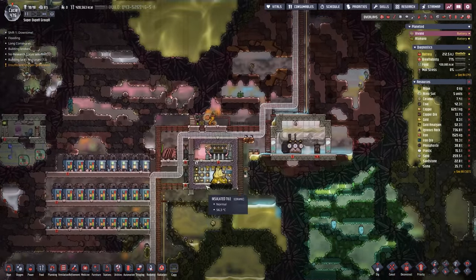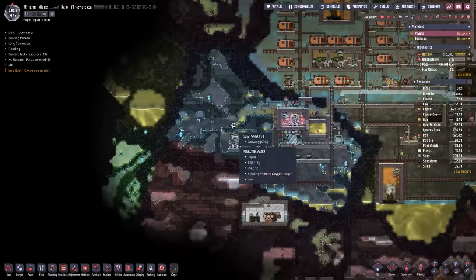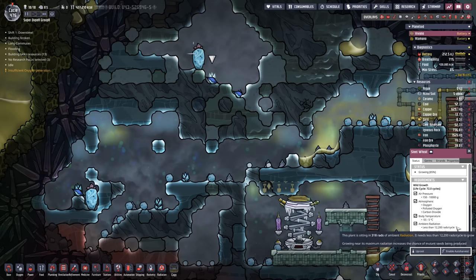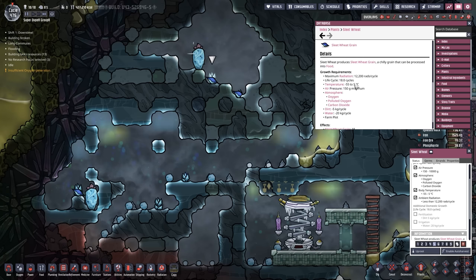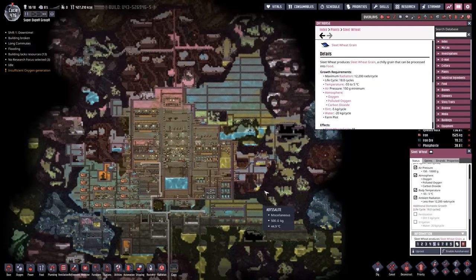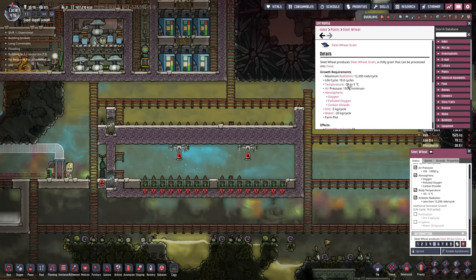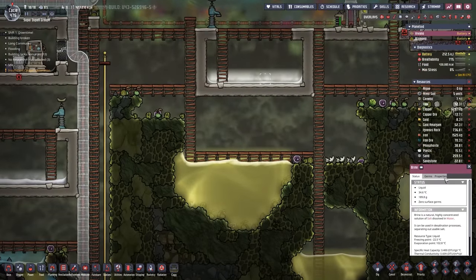With a huge amount of extra power, we turn our attention to the sleet wheat farm that I am starting to build out. We now need to very, very much cool this area off. Sleet wheat is the special product that grows in an ice biome — it prefers anywhere between negative 55 and 5 degrees Celsius. That's pretty darn cold. We could theoretically use polluted water as a coolant to cool down a room over here, and it would probably work to some degree. However, it would be a fairly delicate balance because you don't want the water to freeze. What might be a better option would be to use something like salt water, which has a freeze point of minus 22. Salt water brine would work pretty well.